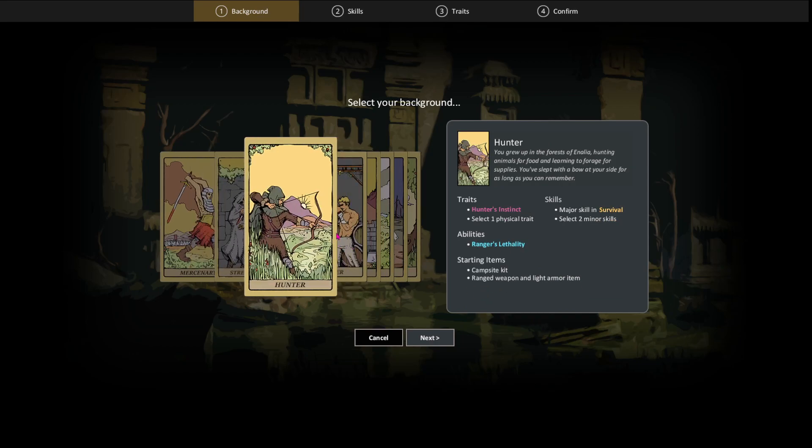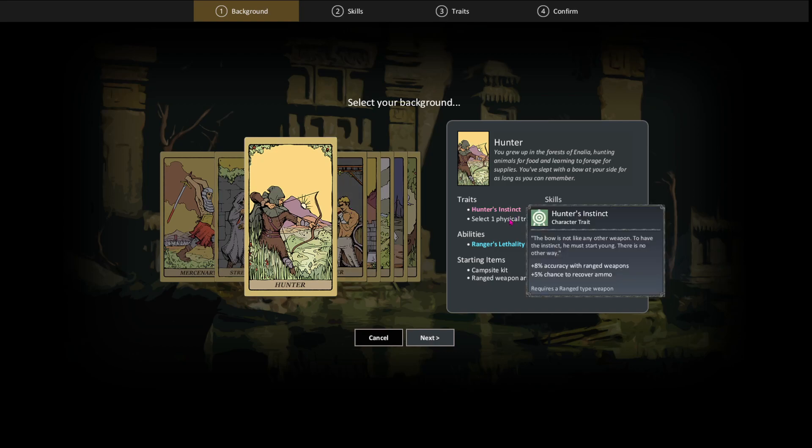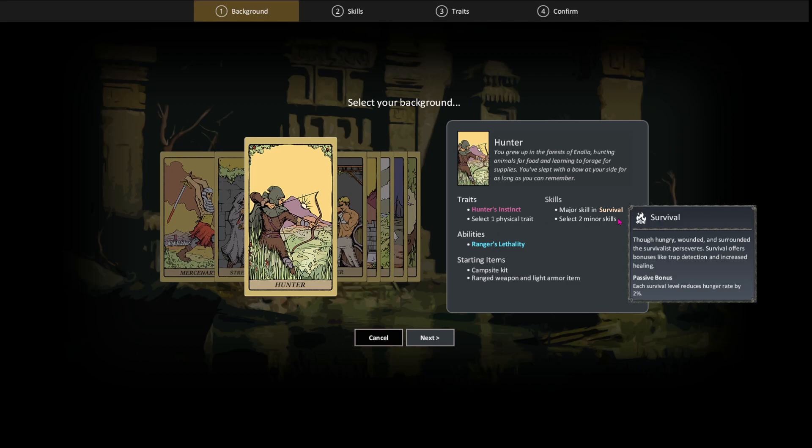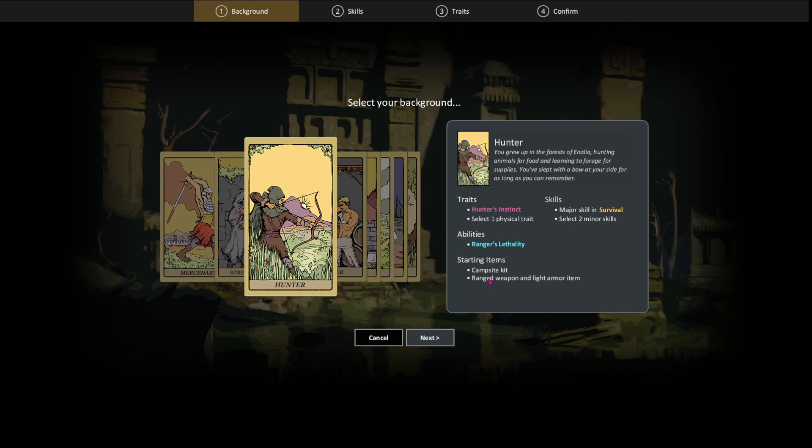The Hunter is basically the ranger. You start off with either a bow or a crossbow. You get plus eight accuracy to ranged weapons and a five percent chance to recover your ammo. You start with Survival, which reduces your hunger rate and can give you increased healing and regeneration. You also start with a campsite, which lets you have a bed anywhere — that will come in handy. And you get a ranged weapon and light armor.